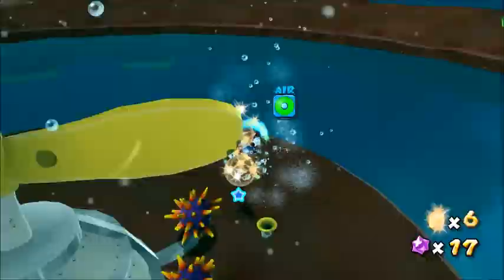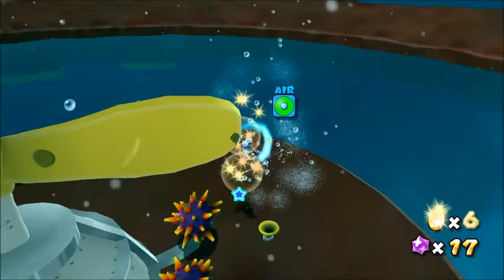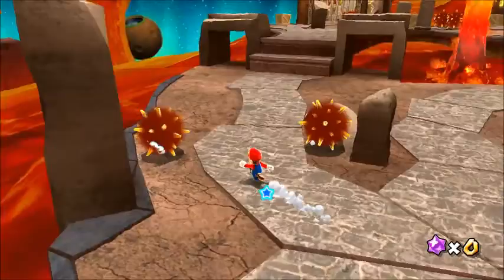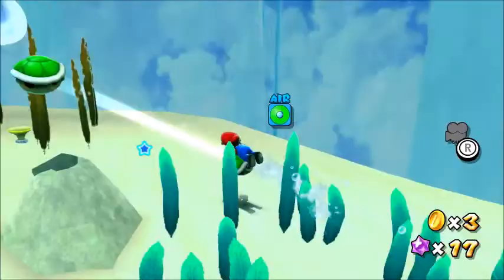The urchins in this game look super angry, and for some reason they want you dead, located in the following galaxies. Once you get near these guys, they show off all their spikes and will roll towards you. Freeze Flame and Deep Dark Galaxy have these land variants. Luckily, Koopa shells or the Fire Flower can stop them in their tracks.